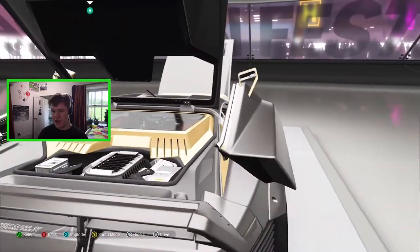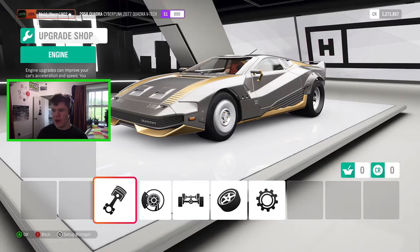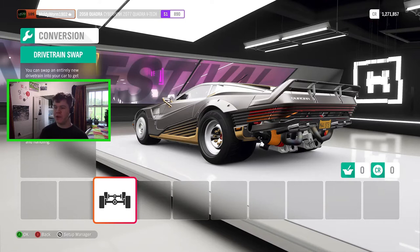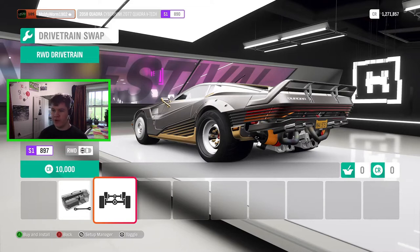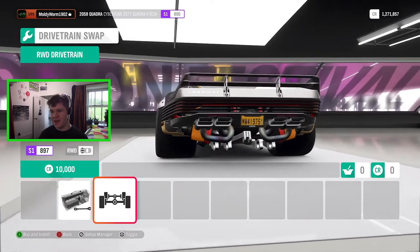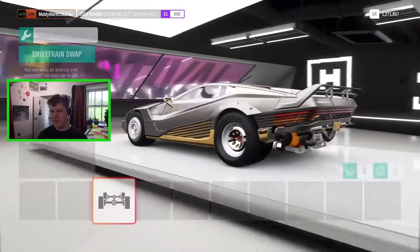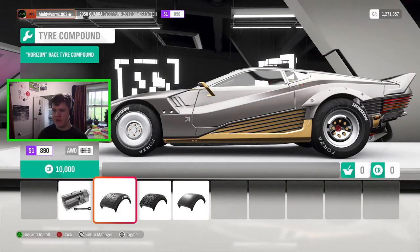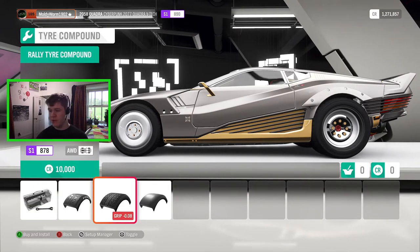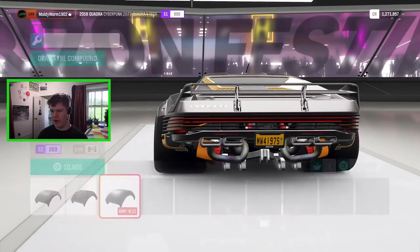It is rear-engined — we've got a front trunk, it's a coupe, and there's the engine in the back. There are no engine swaps available. For drivetrain, all-wheel drive is standard but you can convert to rear-wheel drive — look how thick those rear tires are! You can make them even thicker. We can change the tire compound: Horizon race tires, rally compound, or drag tires. It kind of looks like a drag car so we'll go for a drag build.